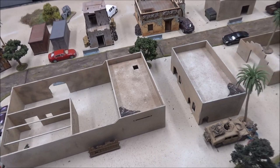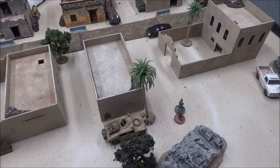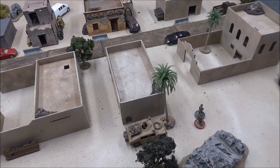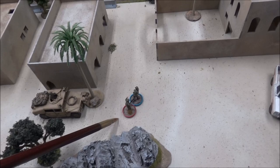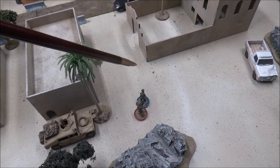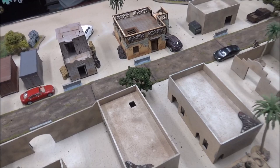In the reactive movement phase, the person who lost the initiative moves all their models first. I moved the Red Scorpion and his two bodyguards — they can go four inches. Cox and Padilla moved this way. These guys left the building, and the rest of my guys stayed hidden. Now it's the main combat phase, but nobody has line of sight to anything. So that's the end of turn two.